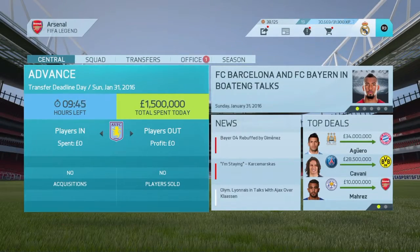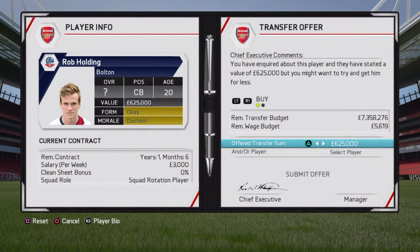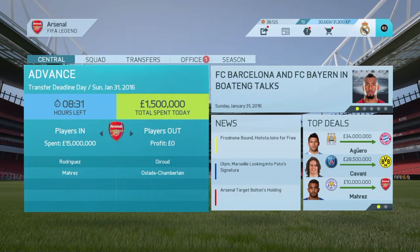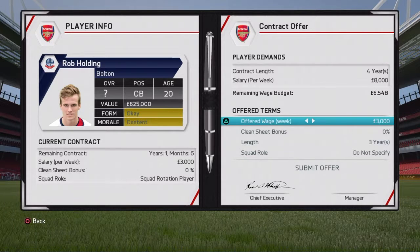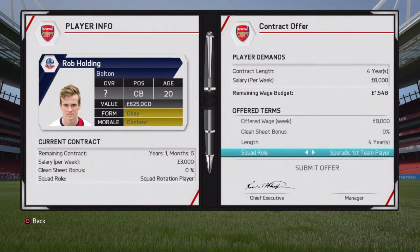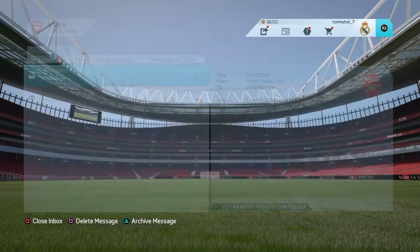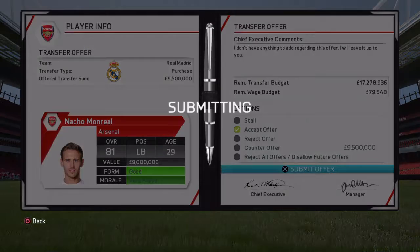Transfer deadline day! We put in an inquiry for Rob Holding - they want 625,000 and I've got seven million, so I just go with it. Transfer offer accepted. He wants four years and eight thousand pounds a week. There's also a transfer offer for Nacho Monreal from Real Madrid - nine and a half million, which is very good. His value is nine million and he's 29, so I accept that straight away.